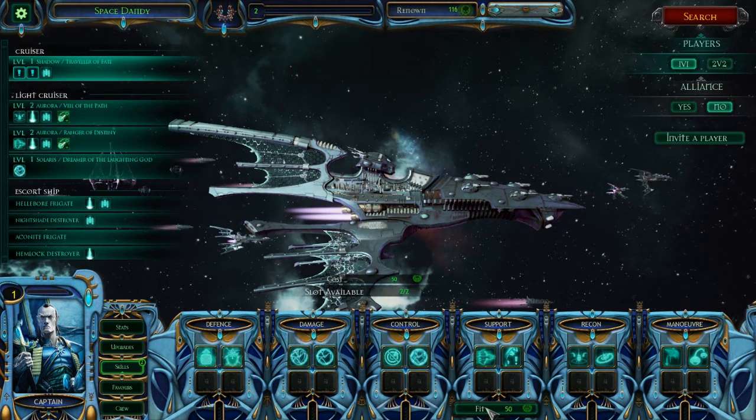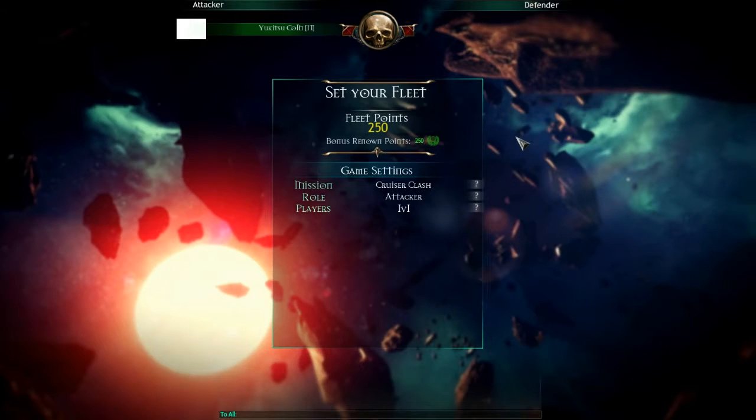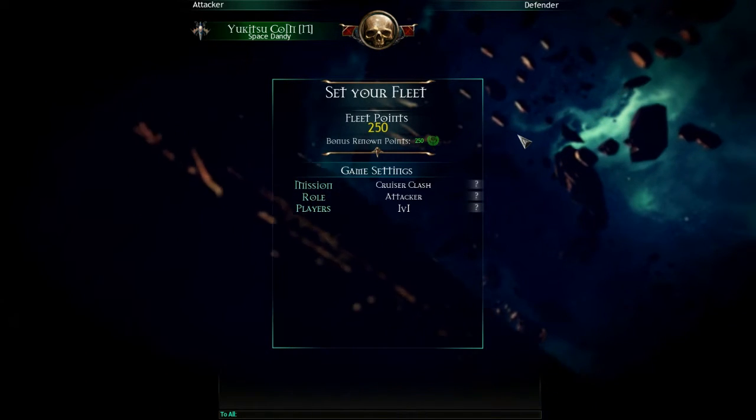We'll get a Dark Star Squadron — those are always a good thing to pick up on basically any ship. And since you use this for fighting Eldar, we'll go ahead and get Taunt, even though normally you wouldn't want that on an Eldar ship. Now Taunt is less of a counter against Eldar since they patched the game. Ever since release, Taunt has half duration against Eldar and full duration against everyone else, so it's not ideal, but it is what it is.